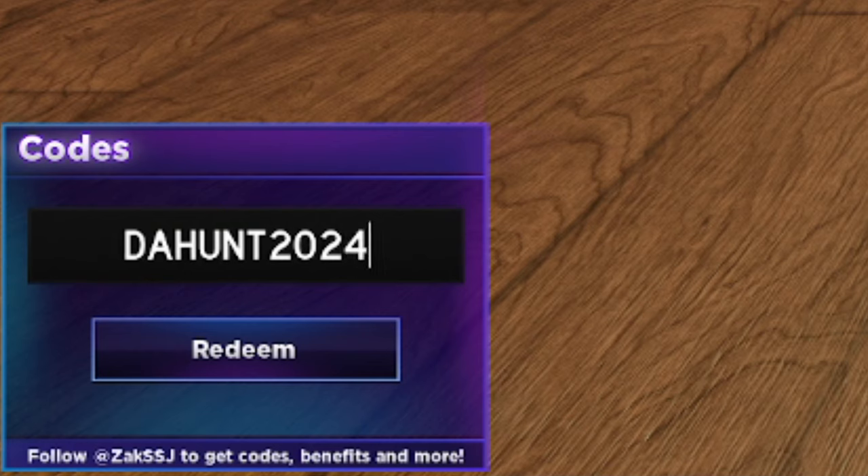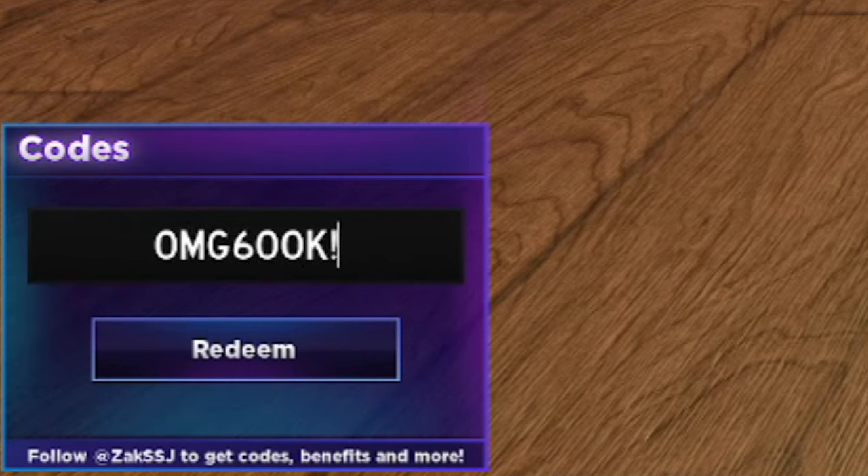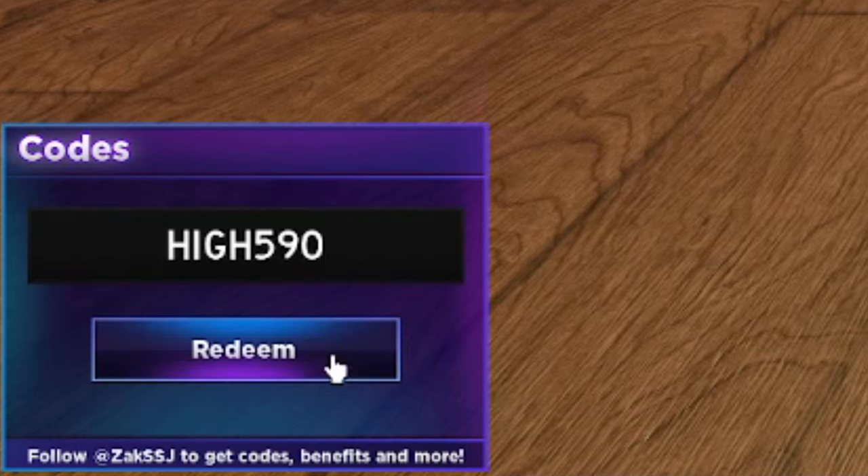Next is 'thehunt2024' — D-A-H-U-N-T 2-0-2-4 — and that one's expired unfortunately. Then 'omg600k' with three exclamation marks — code already redeemed but it still works, go ahead and get it. After that we have 'high590' — H-I-G-H 590 — and that one still works too, so get it for yourself.